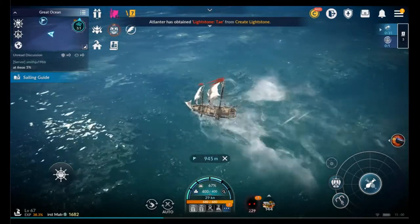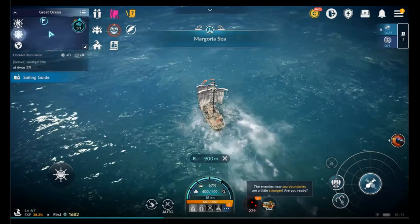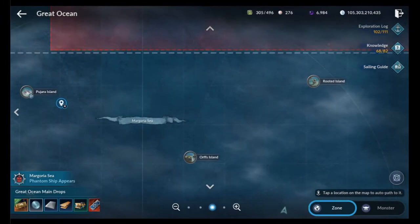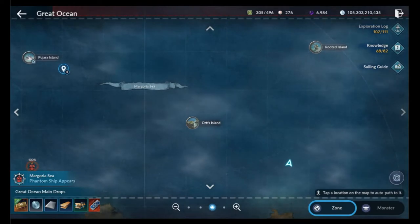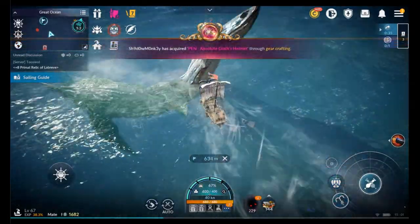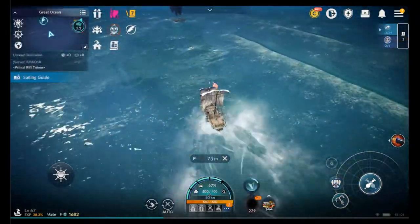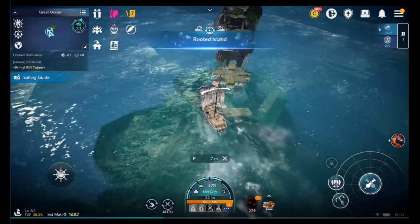So I don't expect you to watch me kill all the monsters that are required or sail from one end to the other. But here's where we're at. In Akilah's Eye, we're heading over to — I think it's pronounced Margaria Sea — and we're heading to Rooted Island, as you saw. So what we're going to do now is just fast forward it a bit so we can get there. And just like that, we're there. So now let's meet up and have the storyline continue.